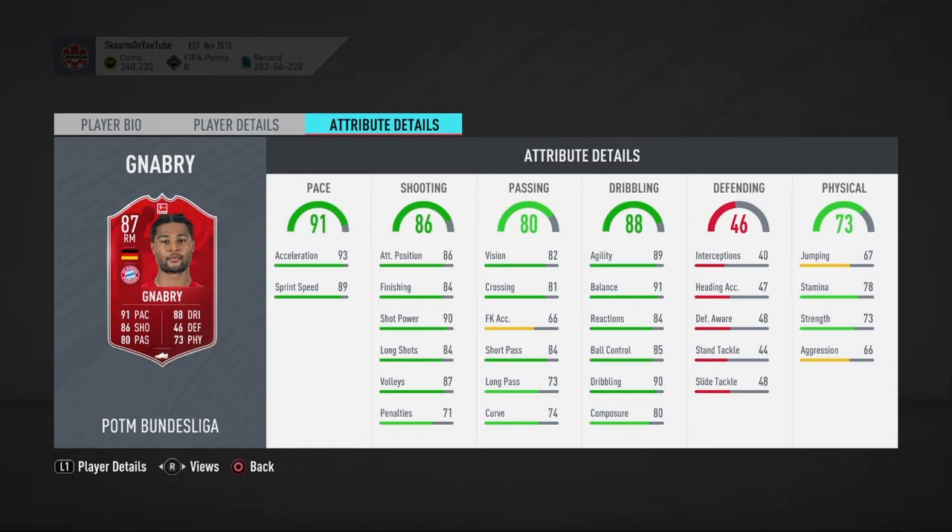In my opinion there's not much wrong with this card. I guess you could say stamina 78 is quite low for a card like this, finishing 84 could be better but a chemistry style will do enough for this card. Other than that I really don't see much wrong with it. You could also say composure is pretty bad depending on if you guys play him at striker or CAM, then it might be a little low but you could boost that from a chemistry style as well.